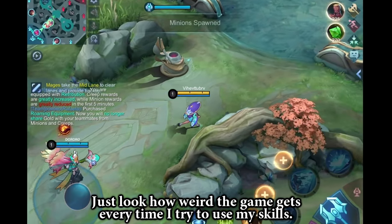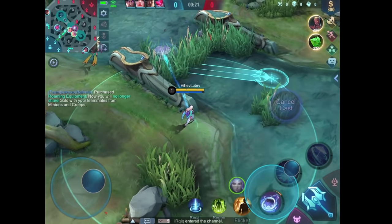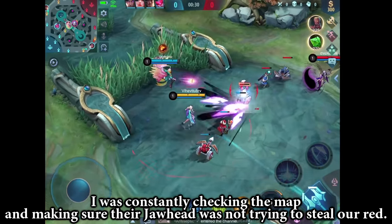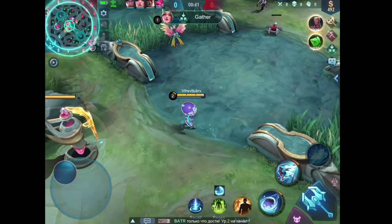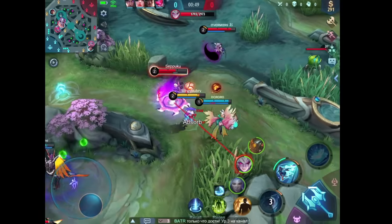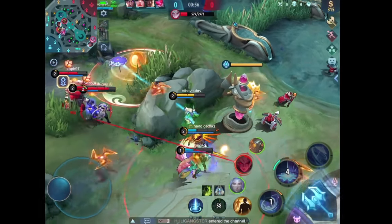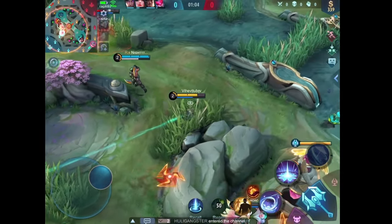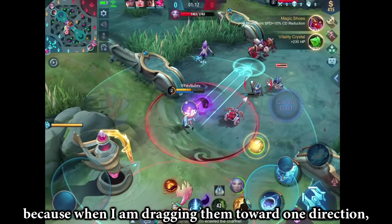Just look how weird the game gets every time I try to use my skills. This would make the game a lot more challenging, I guess. I was constantly checking the map and making sure their Jawhead was not trying to steal our red. It's so hard to aim these skills, because when I am dragging them towards one direction, the skill goes to the opposite side.